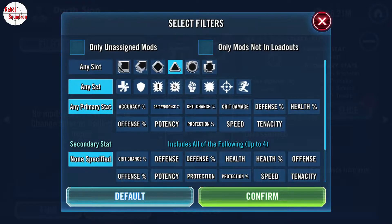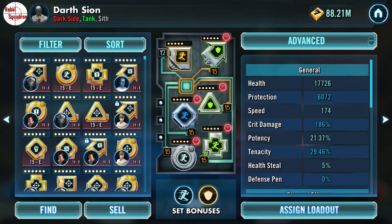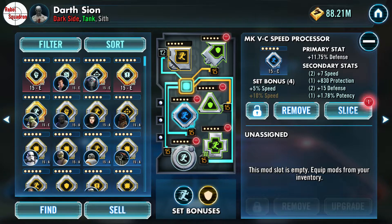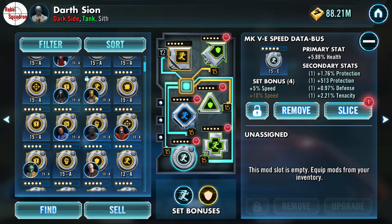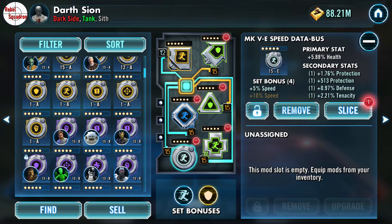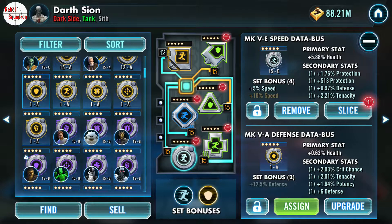You also don't necessarily need the filter. If you click on the particular mod shape, it'll bring up all the mods you have for that slot. So you can either use the filter or just use that little shortcut.